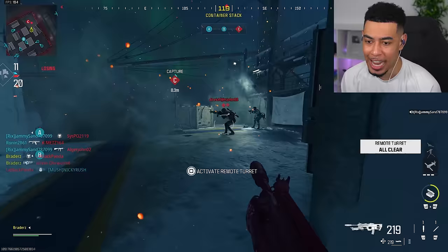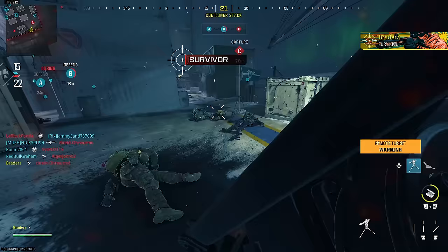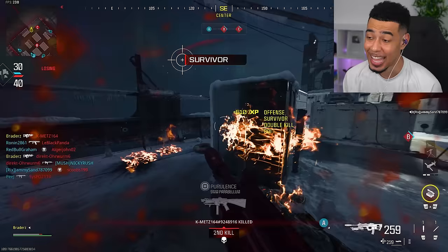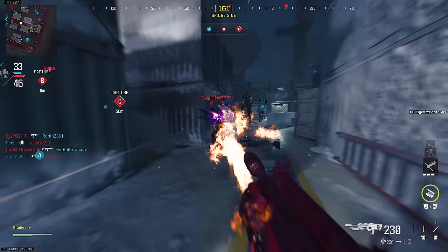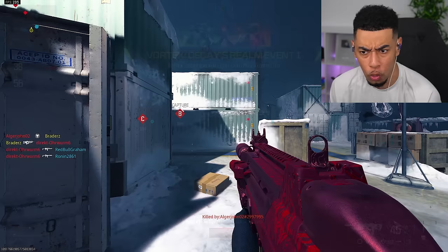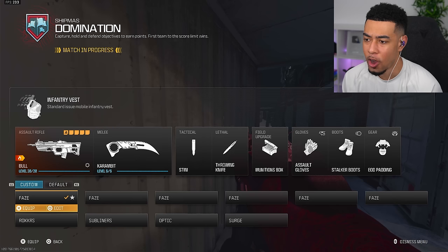Have they buffed the range on this thing? I remember when I first used it, this thing was absolutely terrible. Luckily, we've got Shipment too — they just added the Shipment 24/7 playlist which makes this so much easier. We've got the Mosquito Drone one done. Put on the turret and the Mosquito Drone and it will go by so quickly, especially on this map. They definitely buffed this Purifier because it was way worse before. We got that one done as well — the Purifier one. You could have also used a crossbow, but I feel like the Purifier was more fun.